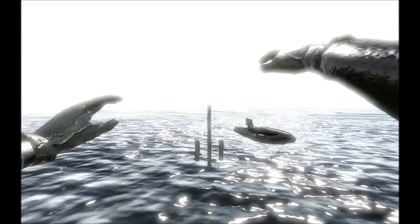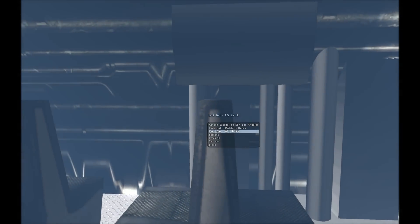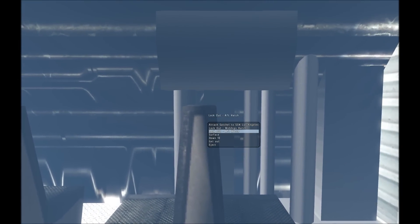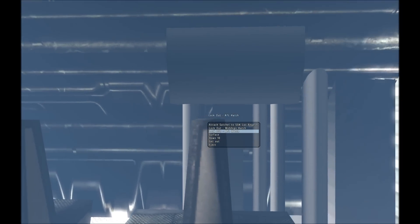I'm going to dive back down towards the sub and show you the locking out features for this particular submarine. There are two different hatches you can lock out of. One is the midship's hatch and one is the aft hatch.